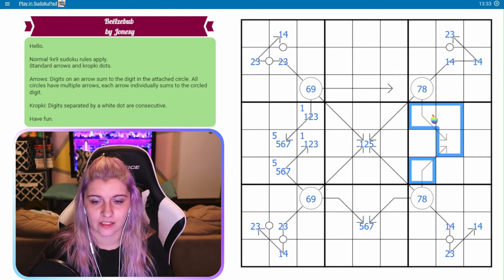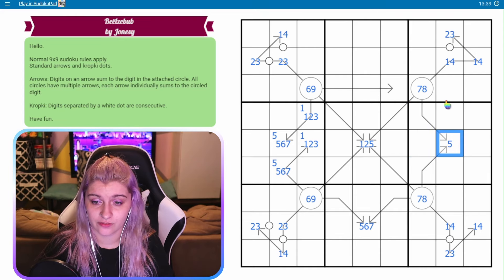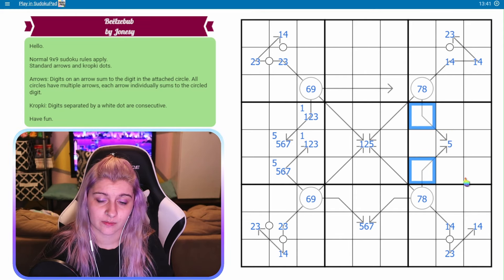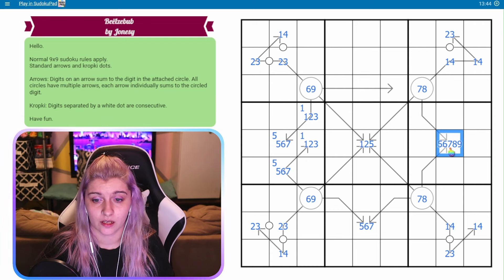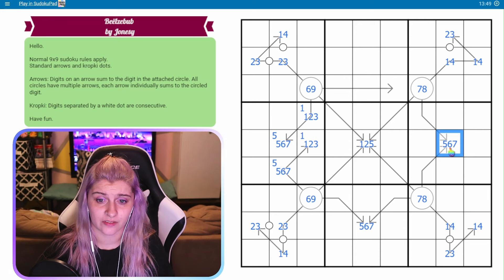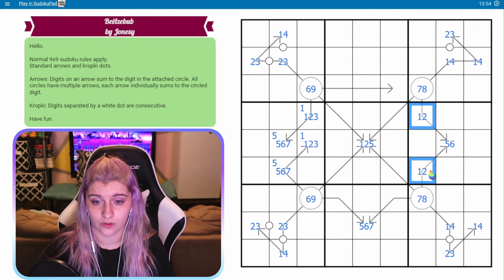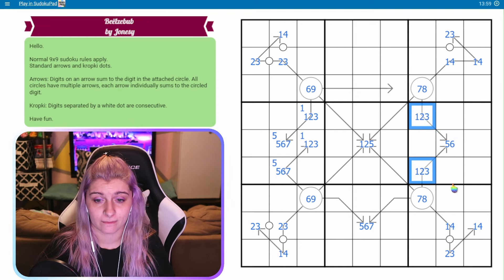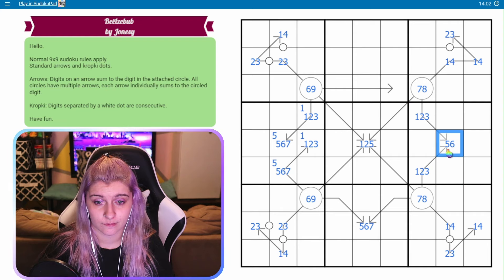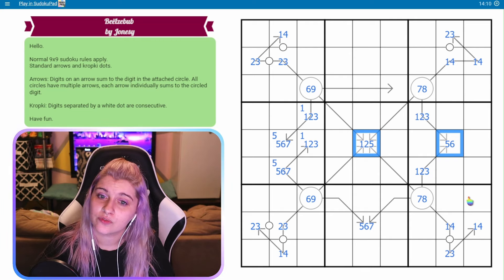I have a one in this column and I have a one in this column. I need a one in this column. Can't go where I already have digits. Can't go in here because I already have a one. The only way to get six is with the five. So whichever one of these is a six is going to be where the five, one goes. One of these is going to be five, one, and the other one's going to have to sum to nine - six, three or seven, two. I have options. I'm never going to have one five here, so this is okay.